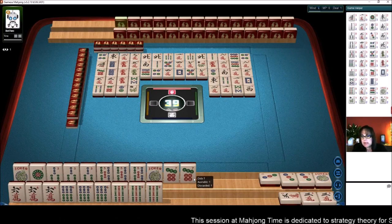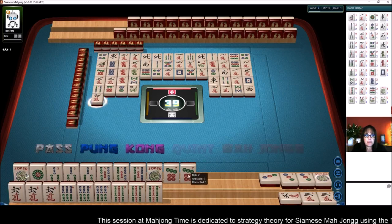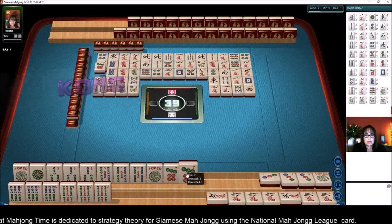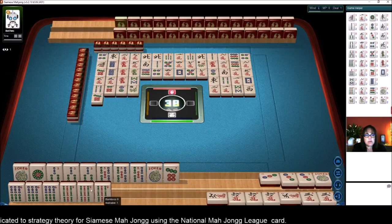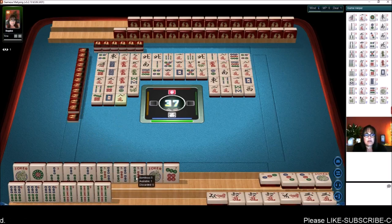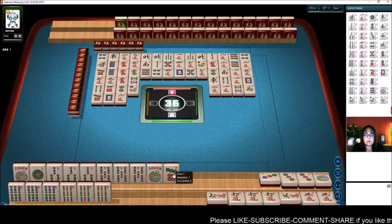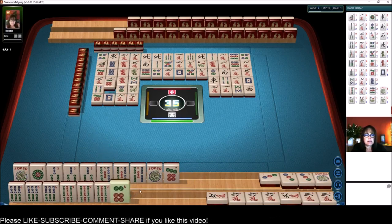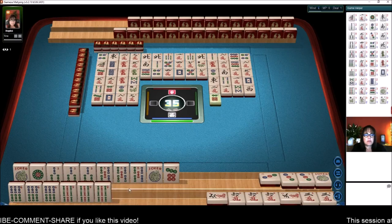It'll be interesting to see how long this game is. Six characters — we do need to Kong that. Kong. We'll discard there. Seven dots. So, we're ready to win on nine bamboos for the second hand. And we are actually ready to win on the first hand as well. White dragon. With a five bam or a one dot. So, this will be interesting to see how this comes together. Nine characters. Six dots. We're looking for a nine bam, a one dot, and a five bam — they could all be in these tiles over here.